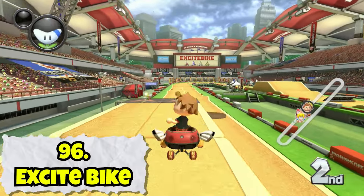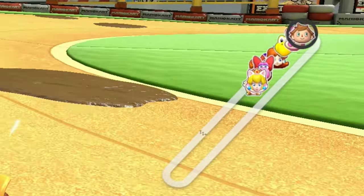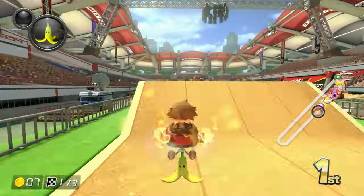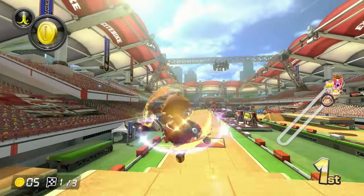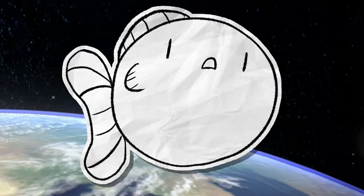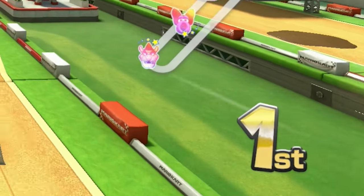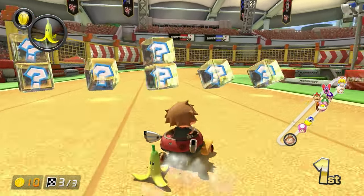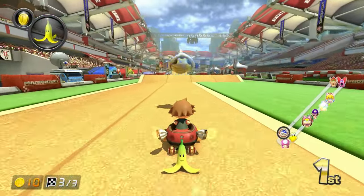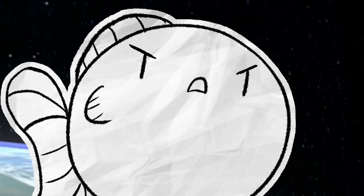It's called Excitebike, but honestly there's nothing exciting about it. Big Baby Park has the same general design as Baby Park, but without the lapping gimmick. This map is just too long for you to really be able to lap anyone, so all this track has going for it is these little ramps you can do tricks off of — just like almost every other track in the game. It's so boring. It's not even fun when I'm winning, but at least the track is way less luck-based than Baby Park.